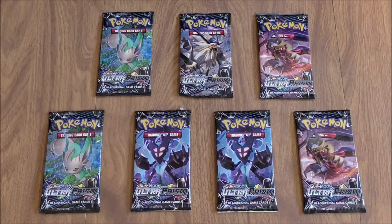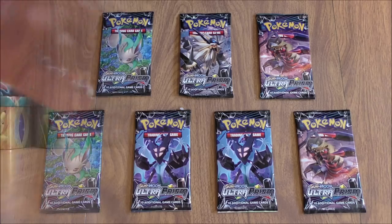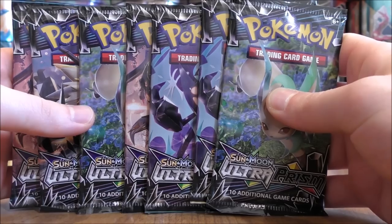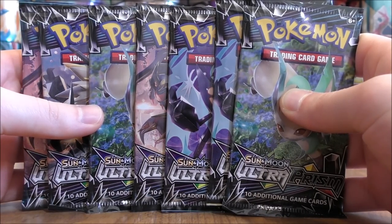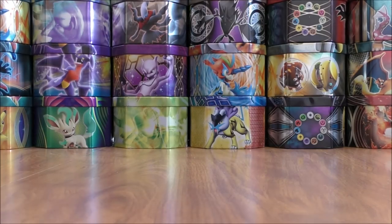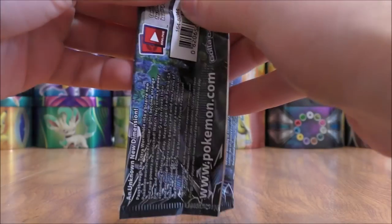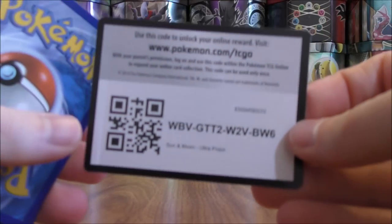Ultra Prism is one of my favorite Sun and Moon series sets — some very valuable cards for a collector like myself, as well as some competitive cards. Here's a look at the seven booster packs. These were in the single pack blisters; took those out of the cardboard before this opening. Started off with a Leafeon Cover pack design.